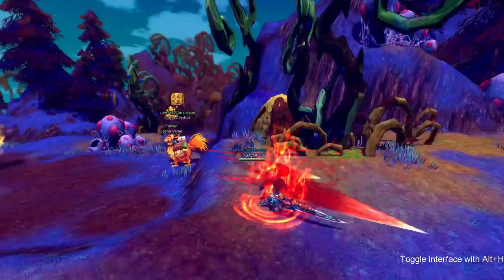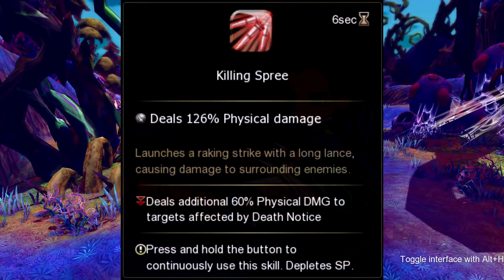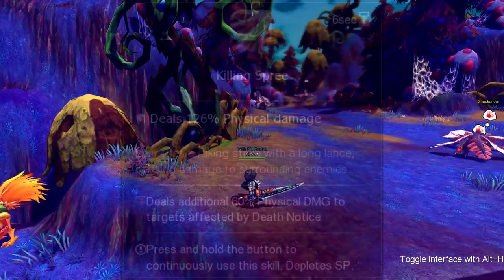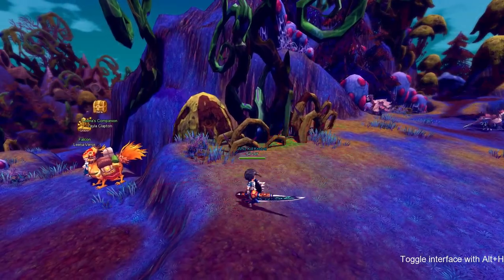Our next skill is called Killing Spree. This skill decreases SP as you hold it down, and it causes bonus damage by 60% if an enemy has death notice on it. This skill goes on cooldown for 6 seconds.